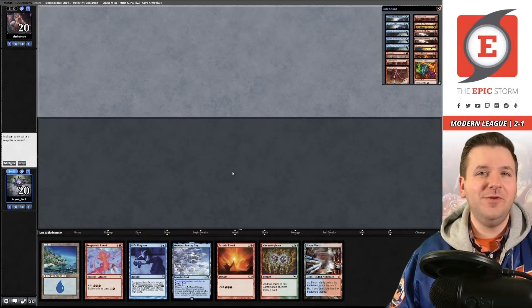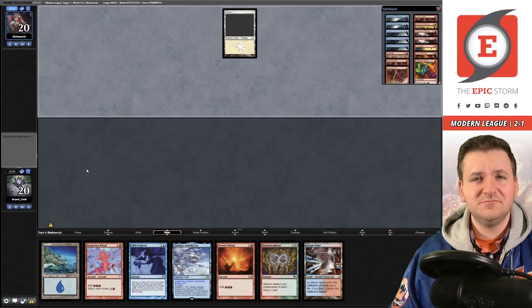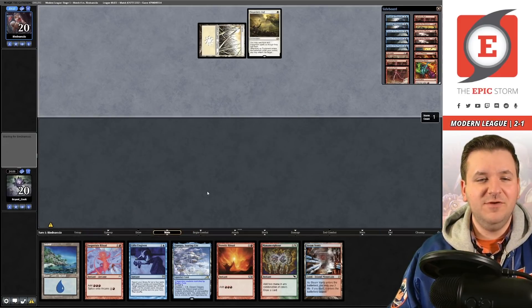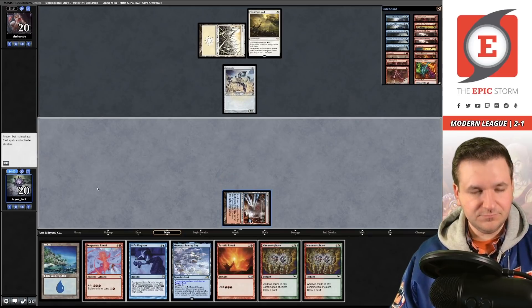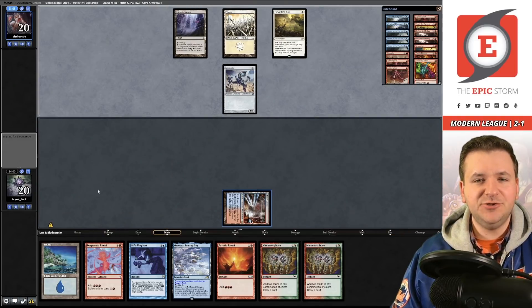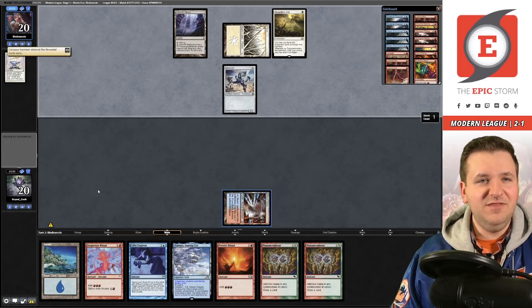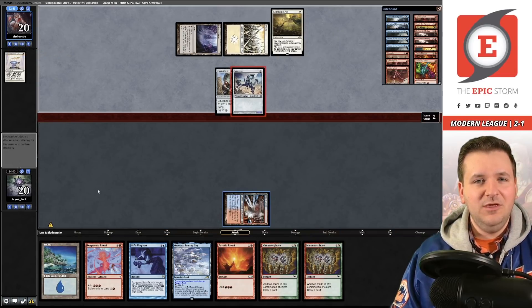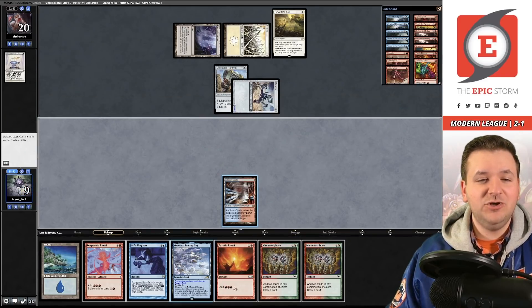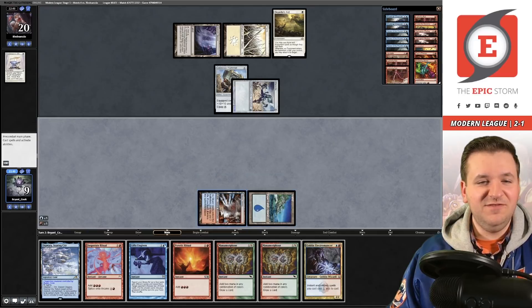Match four — we're on the draw. We see basic Plains, so this is Hammer Time, definitely a matchup where I'd prefer to open on one of our seven creatures. Opponent plays Steelshapers Gift — most people don't even play that card anymore. They cast the Hammer and put it on the Memnite — by playing it this turn you don't even have to wait. I need to draw a creature to try for a turn-two win. There's the creature — it's happening!